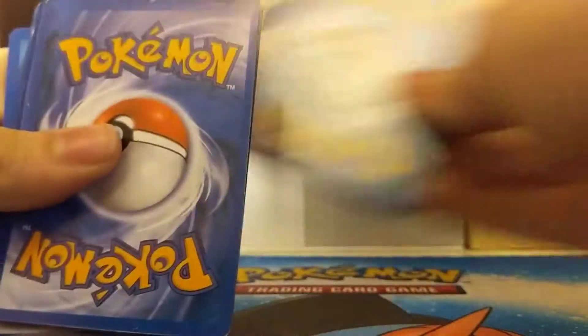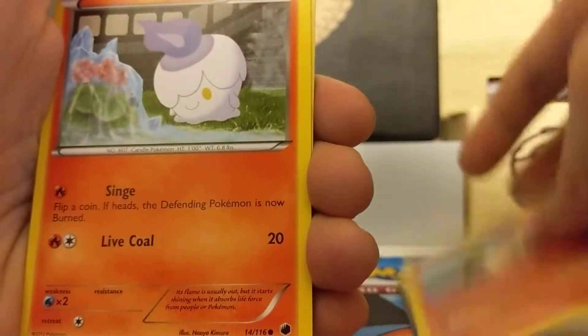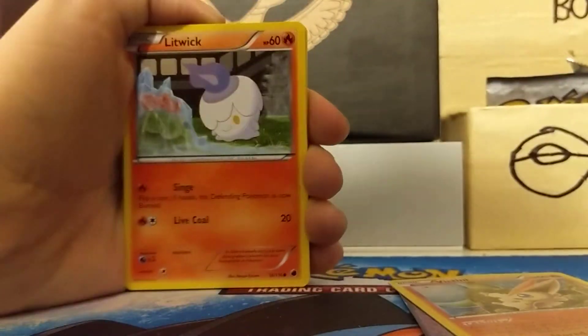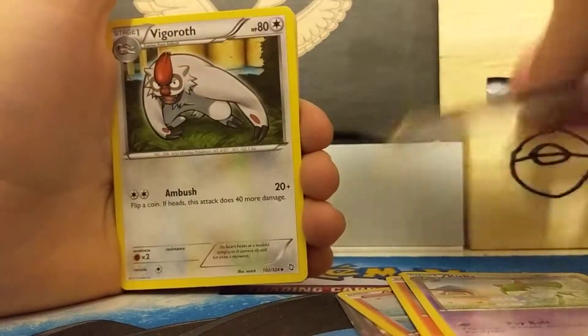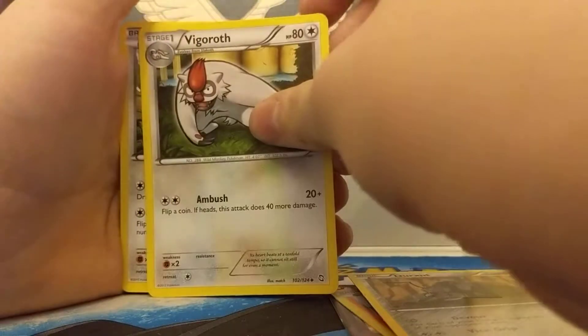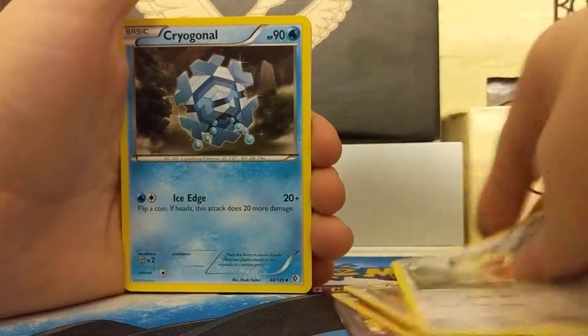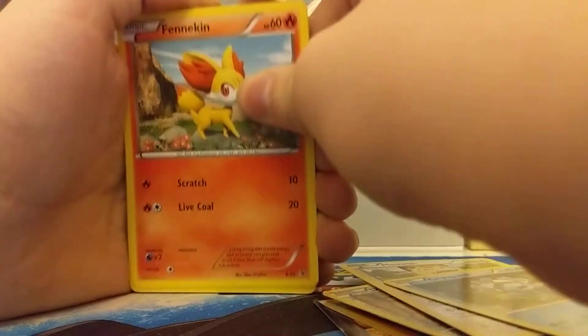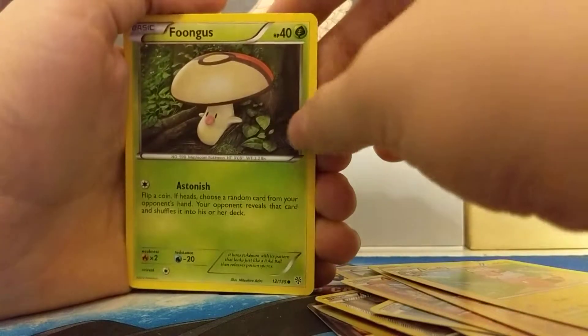I got another three from the back. So we got Meowth, Master Ball, Victini, Litwick, Curlia, Durant, Vigoroth, Meowth, Cryagonal, Fennekin, Minfu, Falafi, and Fungus.